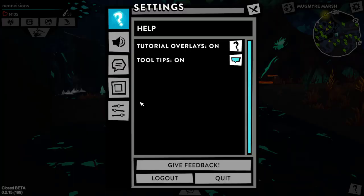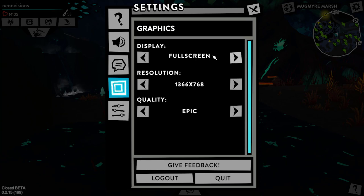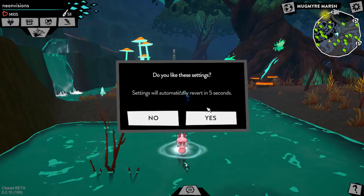I'm going to go back to Epic. If you're still experiencing lag, you can always change the resolution and the display. I heard that changing from full screen to windowed helps with lag a lot, because it's not taking up your entire screen — so that's another thing you can definitely try.